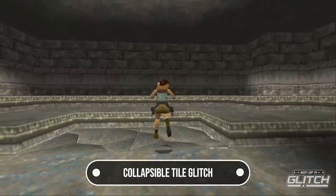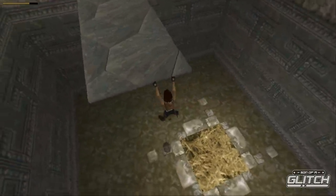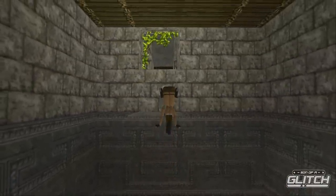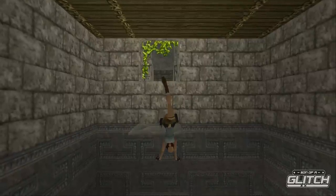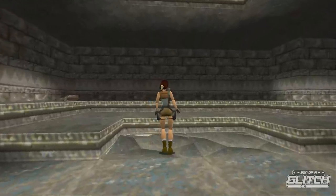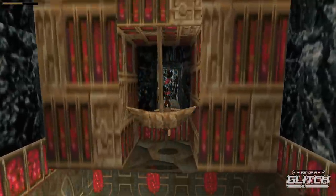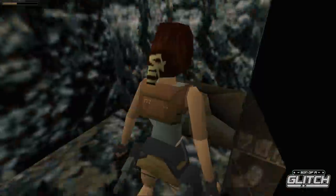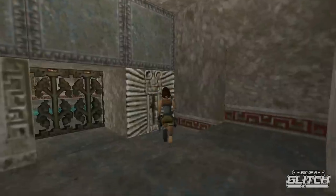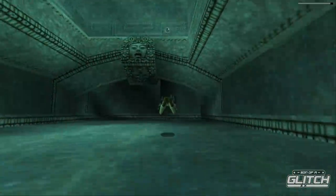Throughout the game, you'll encounter collapsible tiles, which are typically pits with traps below or simply the path forward. Until they actually collapse, they behave like regular ledges and can even be grabbed and climbed on, which is pretty amusing when they do collapse and Lara is now climbing onto nothing and hovering in mid-air. The most useful thing about these tiles in a speedrun is that as they collapse, if you sidestep, Lara will teleport to the ground directly underneath, which is a really efficient way to reach lower areas faster. This technique also applies to a switch in the City of Vilcabamba: once the switch is activated, hold either sidestep button and Lara will appear in the water below — way quicker than simply falling into it.